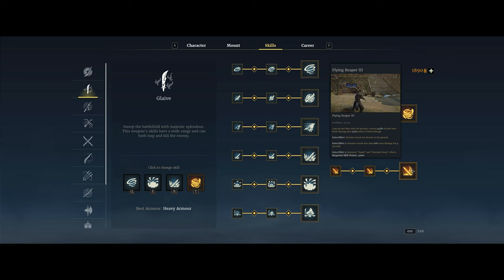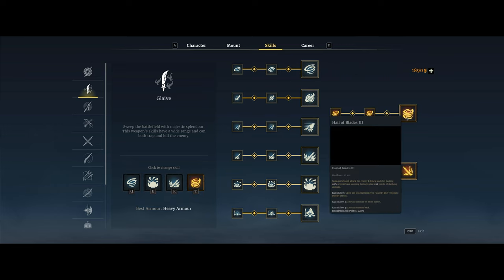The main problem with this build is you could pretty easily get stunned or knocked out of the Flying Reaper ability, so it was kind of hard to land this consistently in big teamfights. But in a sec I'll show you why that's not going to be the case anymore. The other thing is historically this Hail of Blades ability has been pretty useless, but I do think this might actually be a viable pick now because of the new runes.